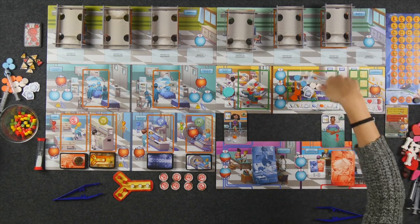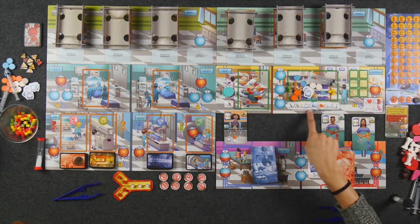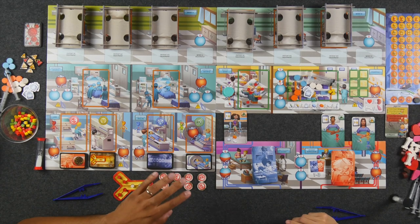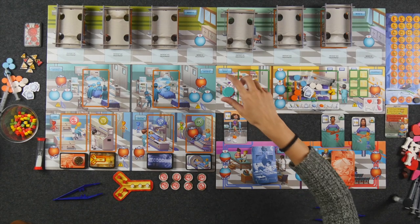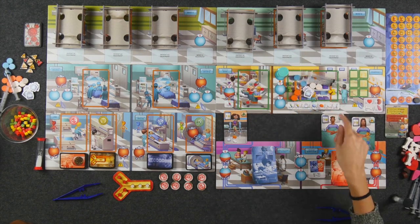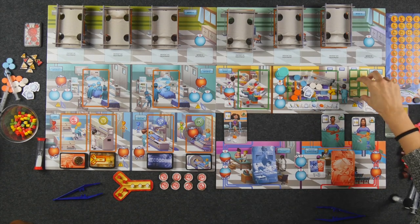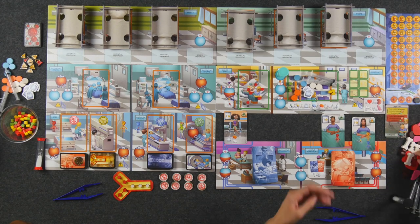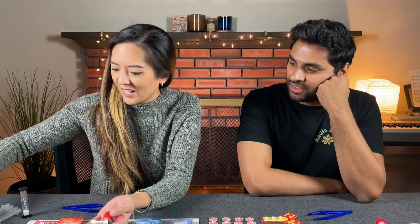The pharmacy area for medications requires only a nurse — medical doctors cannot go there. These are the different denominations of things you can get, including syringes. One worker placement spot is for one type — so if this nurse goes here, I could not take one syringe and one blue pill; it's all of one type. The organ section of the pharmacy is different: only medical doctors can handle organs. We have bones, lungs, hearts, and kidneys.